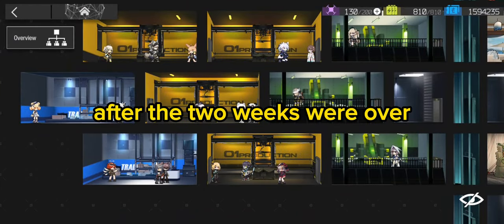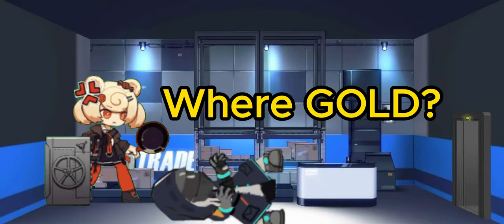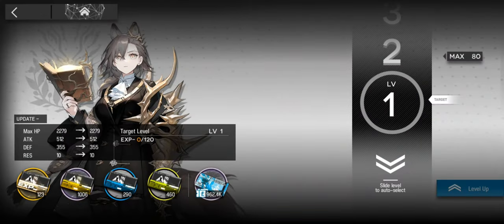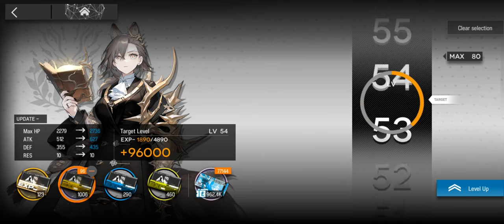After the two weeks were over, I returned my base to its original state, leaving only 300 pure gold bars in the depot. This made sure that the trading posts could work properly without waiting for gold production. In those two weeks, I managed to gather around 1,000 tactical battle records while still generating the same amount of LMD as usual.